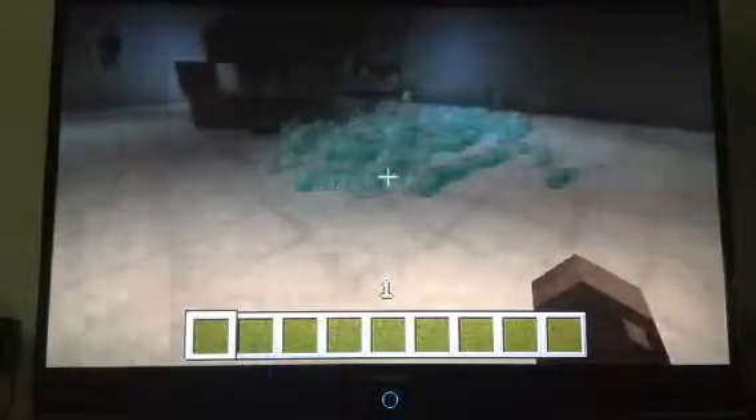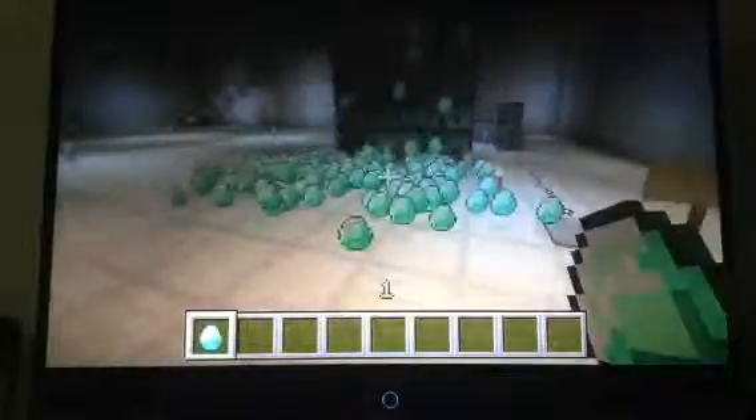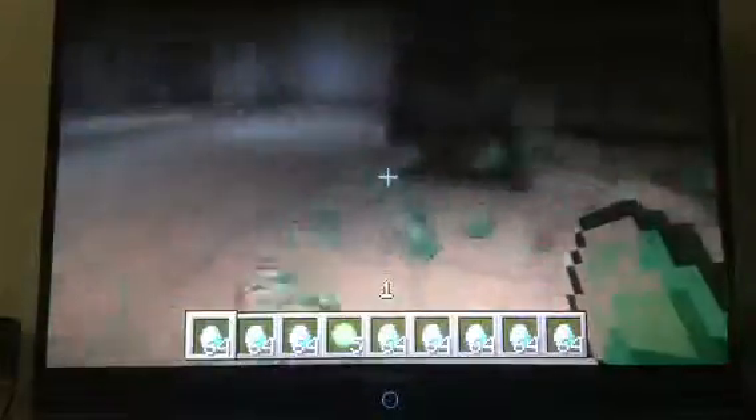Eventually it gets to the point where there are so many diamonds you'll just see them despawn because there's too many. It's just amazing how fast this works. Look how fast — I've already picked up like five stacks of items. There are more on the floor but they've despawned because there are too many ground items in the same chunk. I'm just going to attack this wolf.